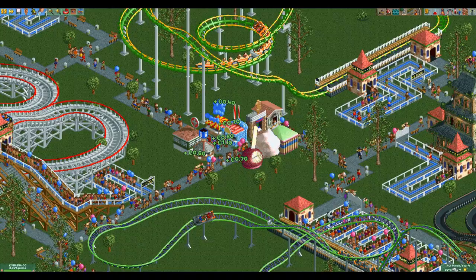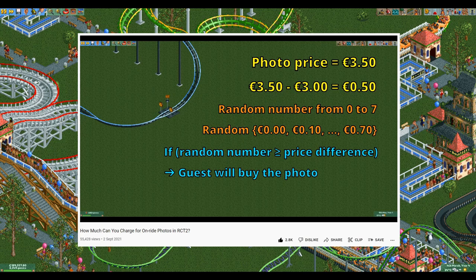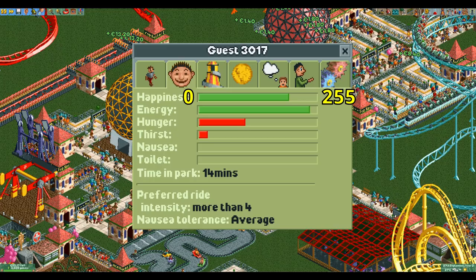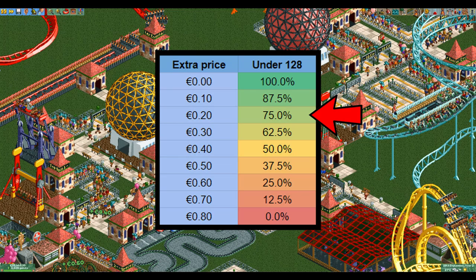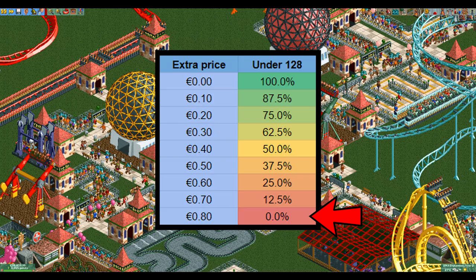The last factor that determines how much you can charge is the happiness of the guests — basically the happier the guests, the more they are willing to pay. The happiness value of a guest ranges from 0 to 255. If it is below the halfway mark of 128, the guest has an 87.5% chance of still buying the item if you charge €0.10 more than the base value. If you charge €0.20 more this chance goes down to 75%, and at €0.30 more than the base price it's 62.5%, continuing all the way to a 0% chance if you charge €0.80 more than the base price.